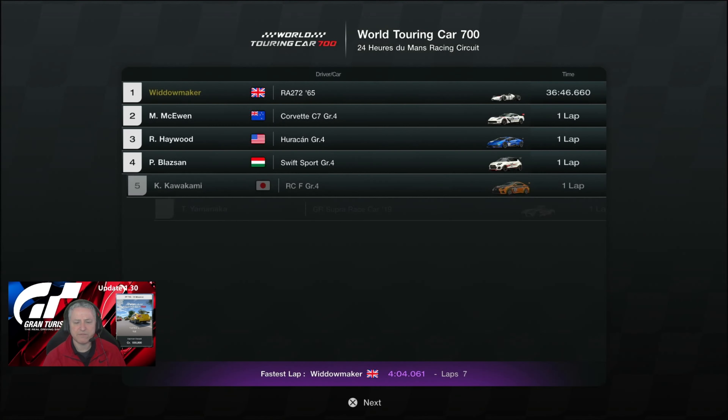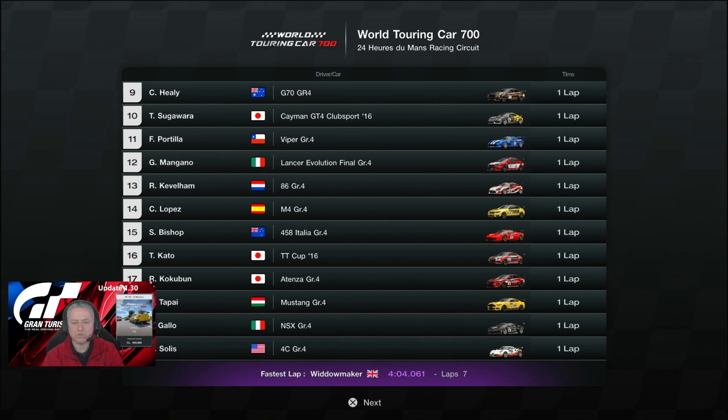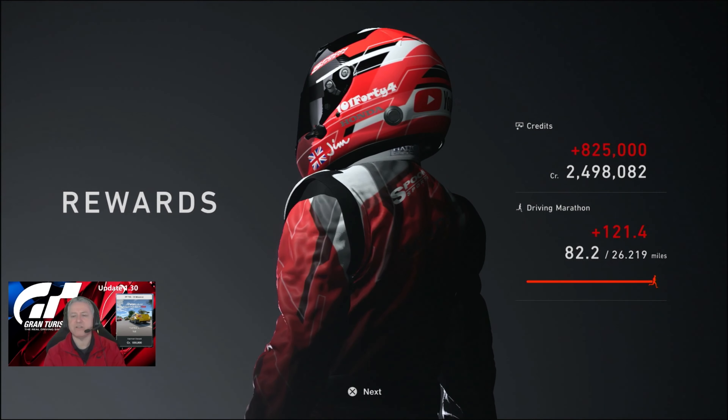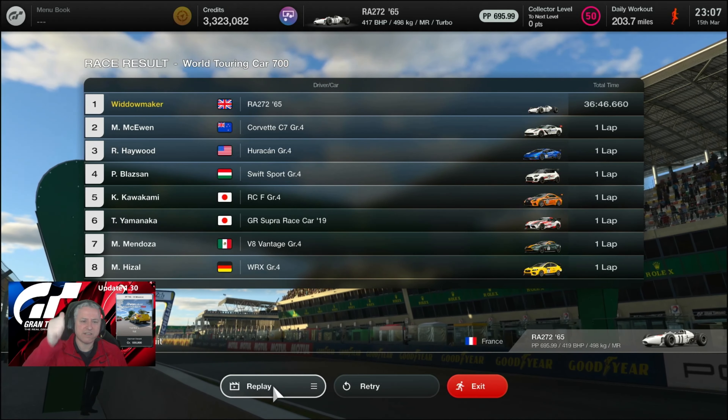There she is — cracking little car. Should have done that with a different skin I think, but for some reason when I put the skin on it doesn't take. The RA272 '65 — stunning car. Fastest lap 4:04.061. We lapped everybody — don't think we actually lapped anybody more than once. And the clean race bonus for 825,000. 203 miles done for the day — not bad for a weeknight. There she is on the replay. Thank you very much, have a good one, enjoy it — we'll see you on the next one. Take care, all the best.